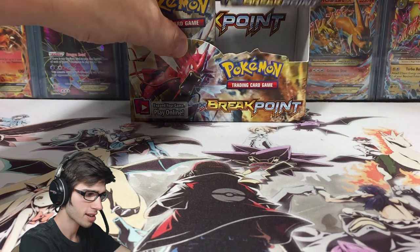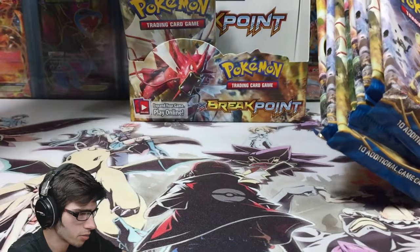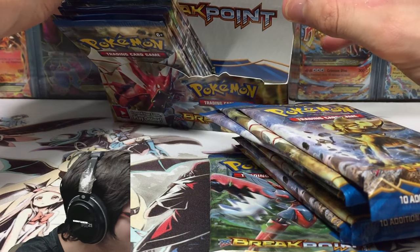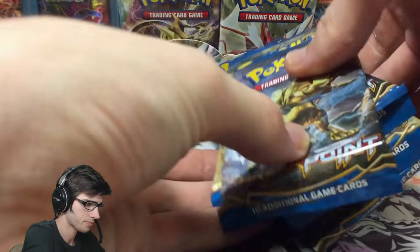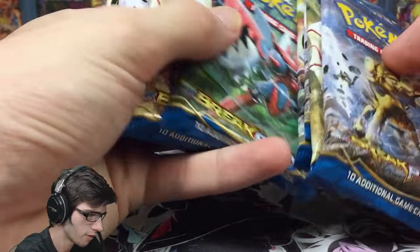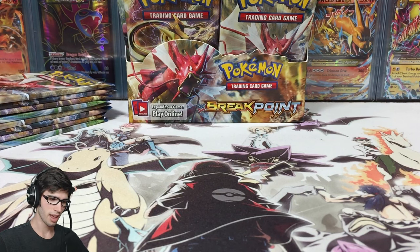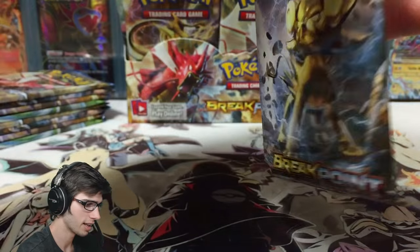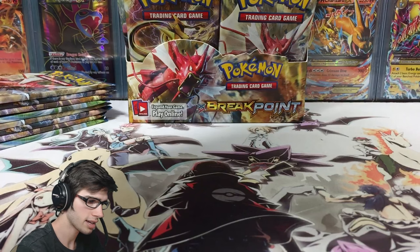Let's get straight into the nine packs of this part — one, two, three, four, five, six, seven, eight and we'll just grab this one from here. No packs hidden behind the lid, all good. Let's get one, two, three, four, five, six, seven, eight, nine. Let's get into these packs and see if this box can continue with the solid pulls we've seen so far. We got a Luxury Break pack kicking it off for us in this part today.